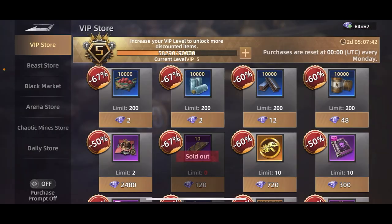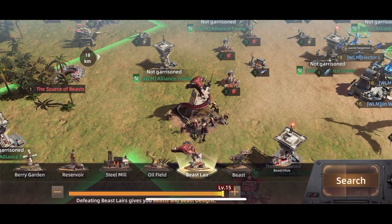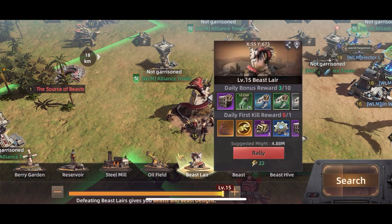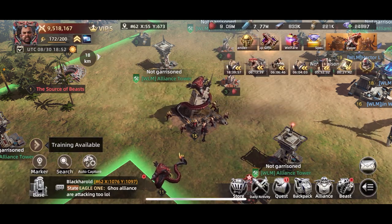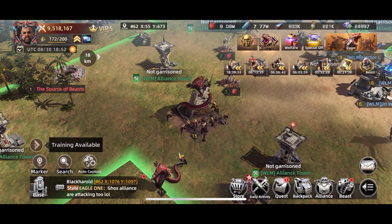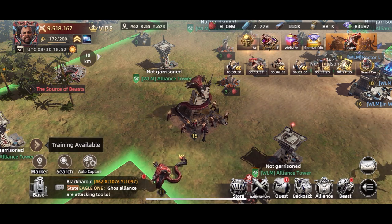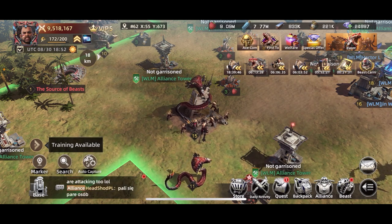You can also buy Caesar tokens if you want more — there's a limit but the option is there. The Slayer gives you either a blue or purple, you can do that up to 10 times per day. That gives you a random one though, so it's not quite as good if you're trying to grind for one specific beast, but it's still helpful.